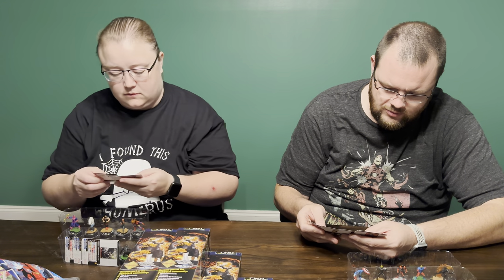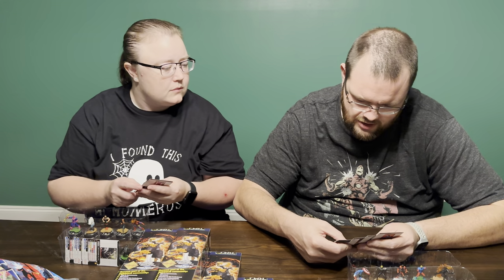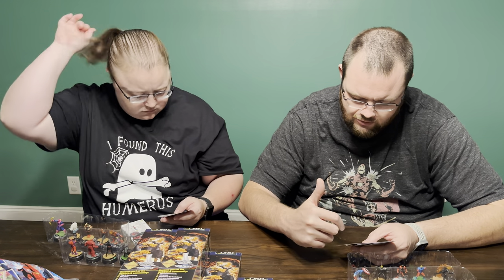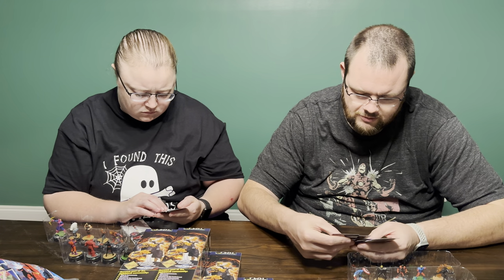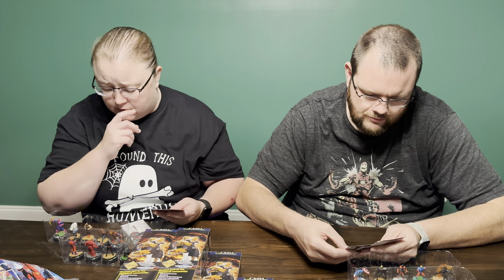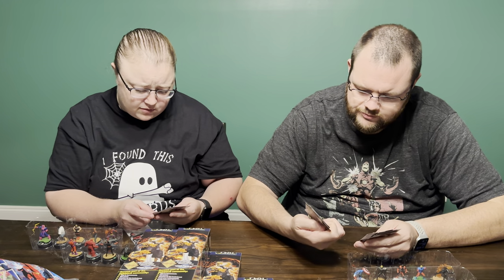Pulling a super rare doesn't automatically get you a win because a good theme team can really run through everything. My first booster had Chase Little Monster, Rare Red Skull, Uncommon Maria Hill, Common Patriot, and Shield Operative. My second booster had Super Rare Bill Strider, Bucky, Falcon, Winter Soldier, and Captain America. Little Monster has a trait: when you make an adjacent friendly character make a ranged attack, after resolutions you may place Little Monster adjacent to a hit target.